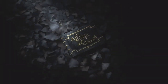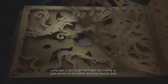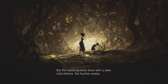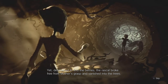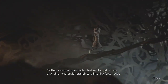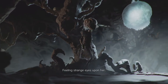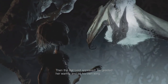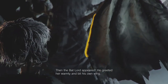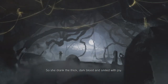I've decided we're going to watch the cutscenes. The Rasko broke free from Mother's grasp and vanished into the trees. Mother's worried cries faded fast as the girl ran on over vine and under branch and into the forest deep. Feeling strange eyes upon her, the girl recalled Mother's scary bedtime tales and her throat became bone dry. Then the Batlord appeared — he greeted her warmly and bit his own wing. Come child, quench your thirst, he said. So she drank the thick dark blood and smiled with joy.